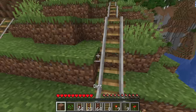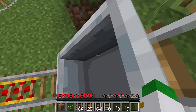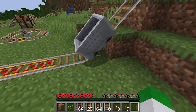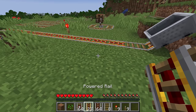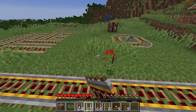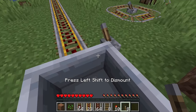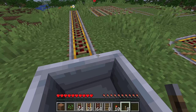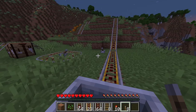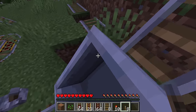With one unpowered powered rail on an incline, the minecart gets stuck right there — that's because an unpowered powered rail acts as a natural brake. This is a really cool feature: you can have a minecart sit completely still on the track, then flick a lever nearby to power it and send it all the way up.